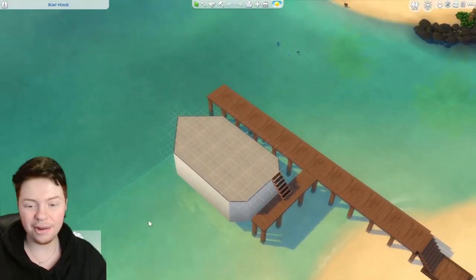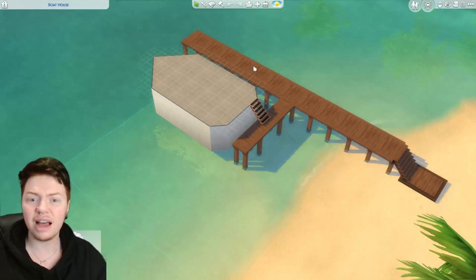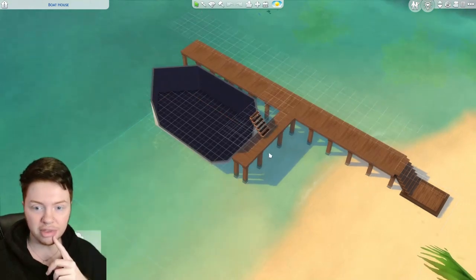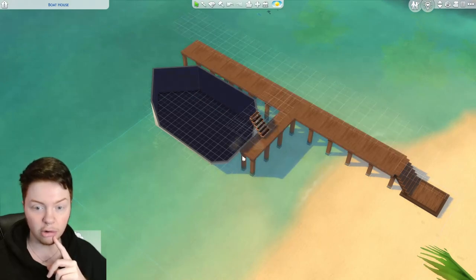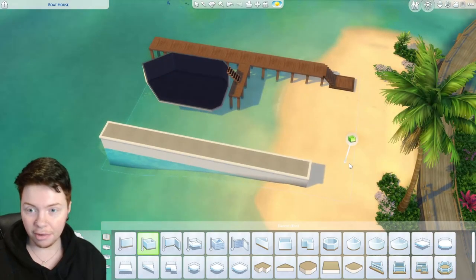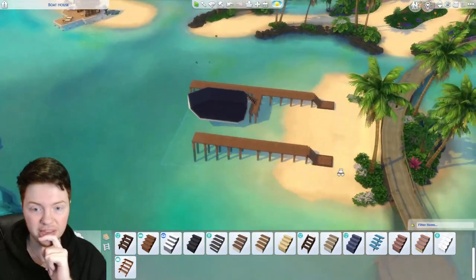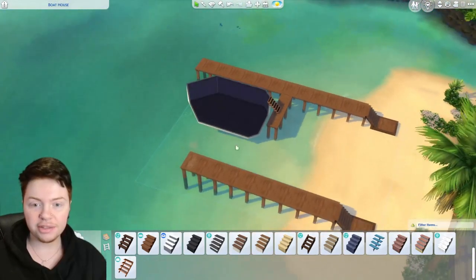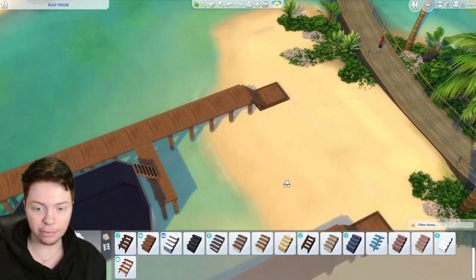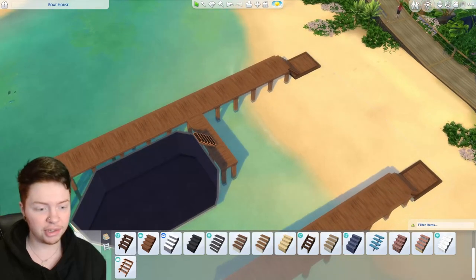Now we can go ahead and decorate the boat and the area around it. I'm going to very quickly make the beach look a little bit nicer. I'm still tempted to add a second dock so it doesn't look like we just have this random dock with nothing else around it. The only issue is fitting it given the long edge section we have, so I'll make it all dock and delete some bits off the inside. I've basically duplicated the dock on the other side. It's taking up a lot of space though, so I'll make it a little smaller.